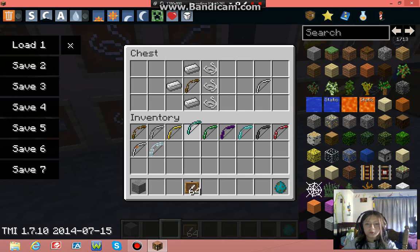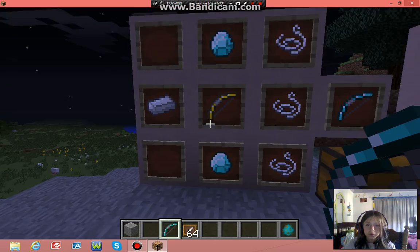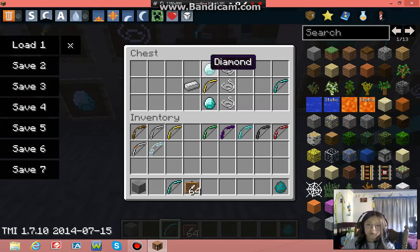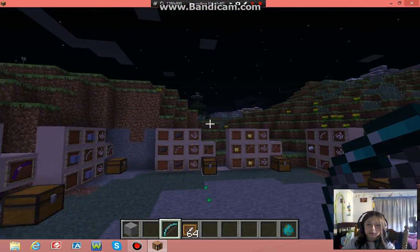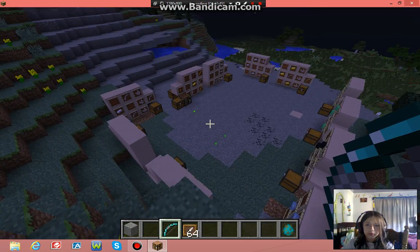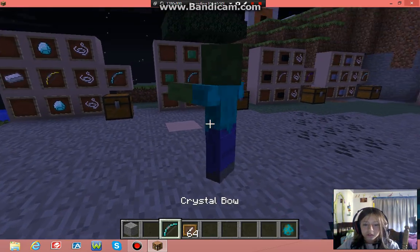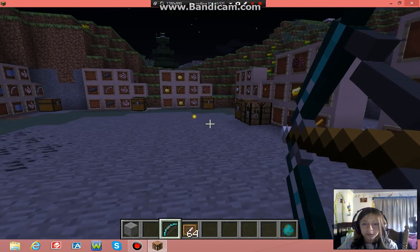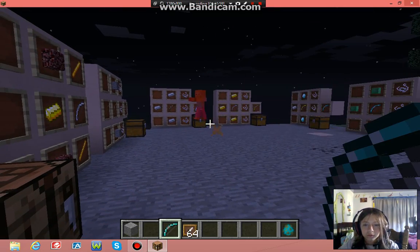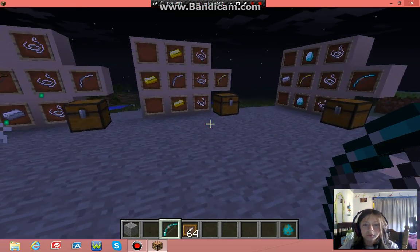That's pretty much the gold bow. Next we have the crystal bow — here's how you create it: two diamonds, the gold bow, iron, and three string, and that gives you the crystal bow. Let's test it on a zombie — one, two. That's pretty good.